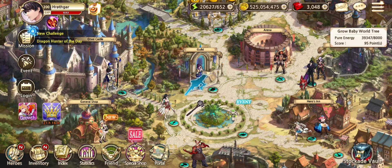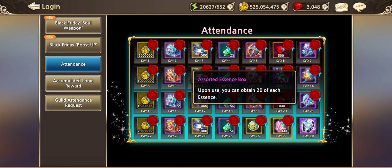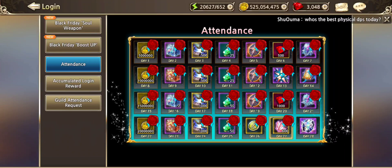For attending every day, days 2, 9, 16, and 23, you get either Assorted Fragment Boxes or Assorted Essence Boxes for various amounts. And on day 13, you get five Infinity Stones.